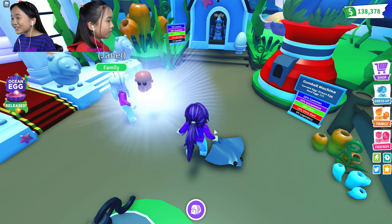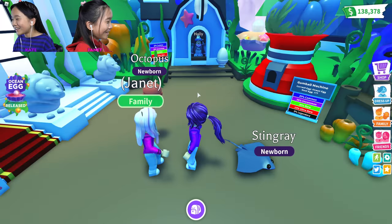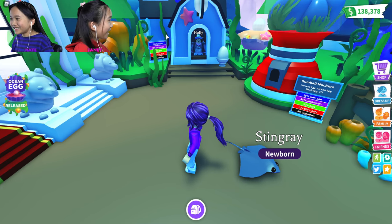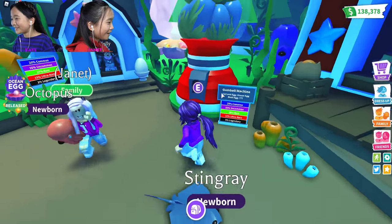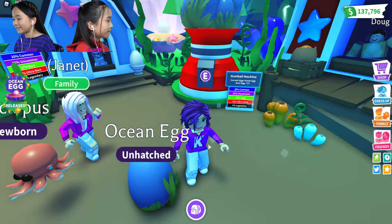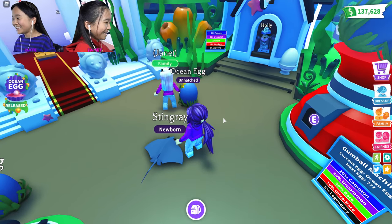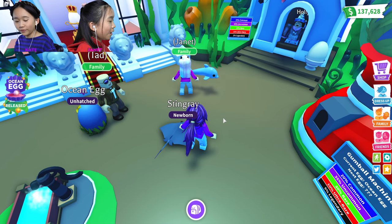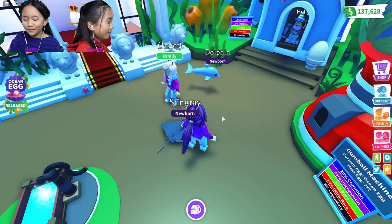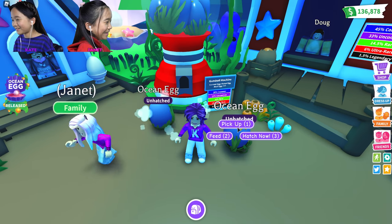Another stingray - wait, oh my gosh, I got the legendary octopus already! Wait, was that the only legendary? No, there's two - a shark too. So let's mark off octopus. I got another stingray. Second try - I know! This octopus looks so cool and cute. Let's get another one. That's 5% which is 1 in 20 eggs. Another stingray - are you kidding me? Open yours - oh, a dolphin! It's uncommon at 35%. So cute.